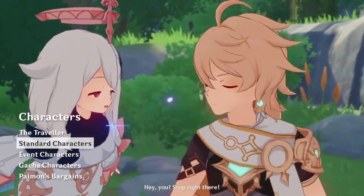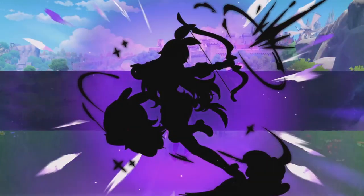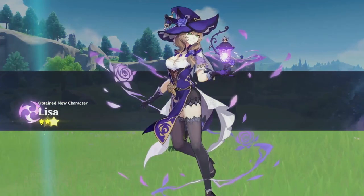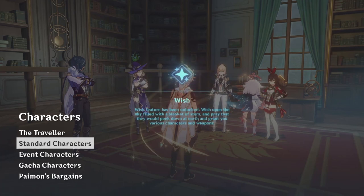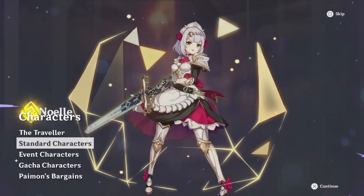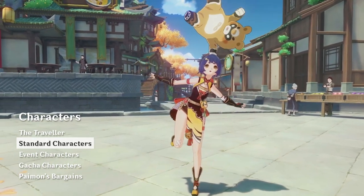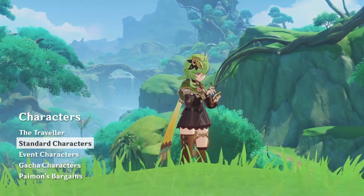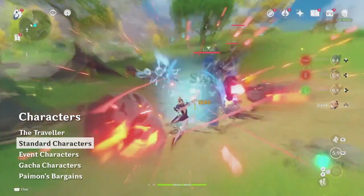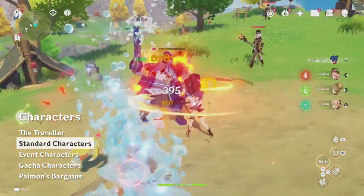Next, there are a handful of standard characters that everyone gets for free at the very start of the game. The first three of these are unlocked very early through the story itself: Amber, Kaeya, and Lisa. You are also guaranteed several more as an incentive to try some other parts of the game. You get Barbara once you reach Adventure Rank 18, Noelle is guaranteed to be obtained from the Novice Wishes, and both Shangling and Kole are available from the early levels of the Spiral Abyss. These characters are absolutely worth getting, partly because having one of each of the elements is extremely useful for making flexible teams, but also just because some of them are surprisingly powerful. Shangling in particular is one of the best characters in the game, so definitely go ahead and get them.